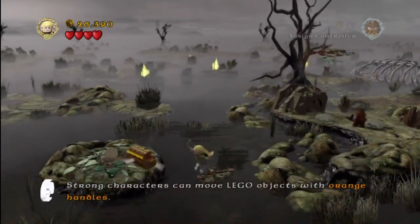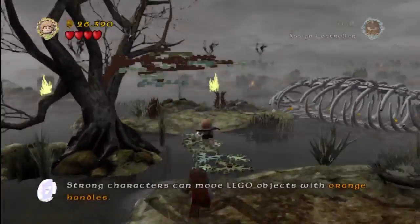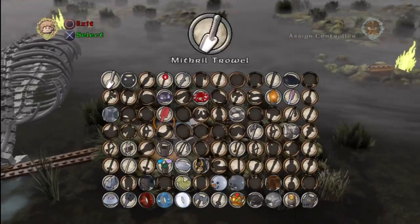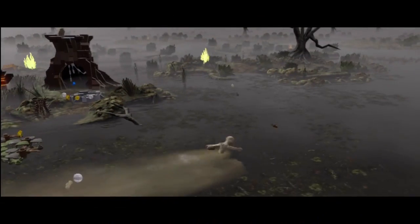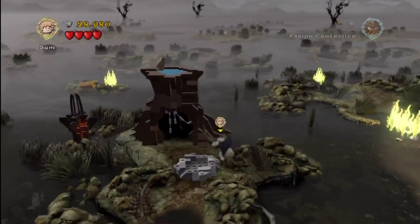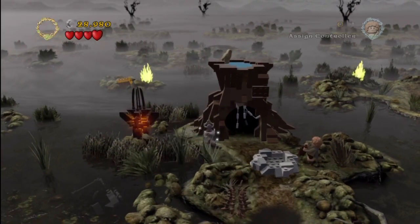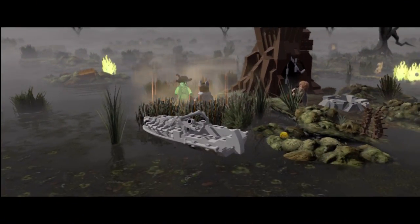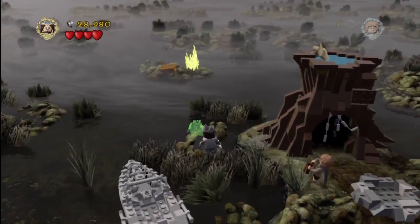We'll switch to an elf because the hobbit's jump is ironically not what it could be — and look at that, the elf just jumps right over. Then we speed things up, get out to this pool, toss some water on that Smeagol squirt, and switch to Aragorn. We'll pull out his sword and smack this Morgul brick down to nothing, which presents us with a ghost boat and two purple items.